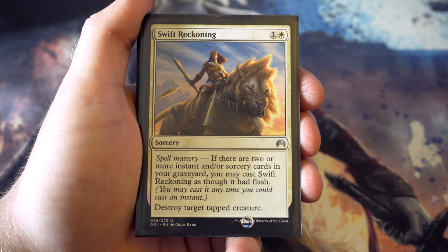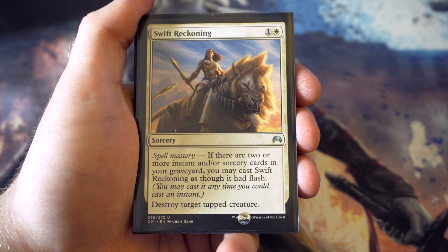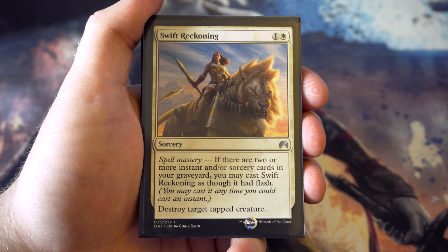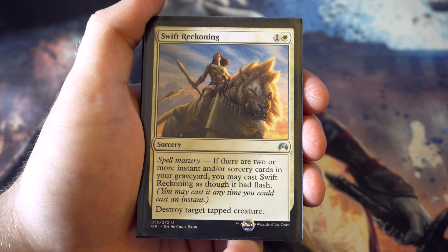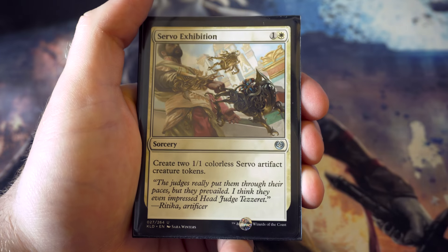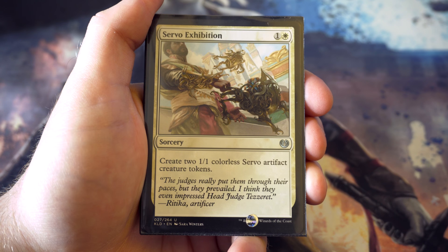Swift Reckoning from Origins - for two it destroys target tapped creature, but with spell mastery you can cast it as though it had flash. The circumstances for having spell mastery could be fairly regular anyway. I like the versatility where it's either sorcery speed or instant - depending on your deck you may be able to make good use of this.